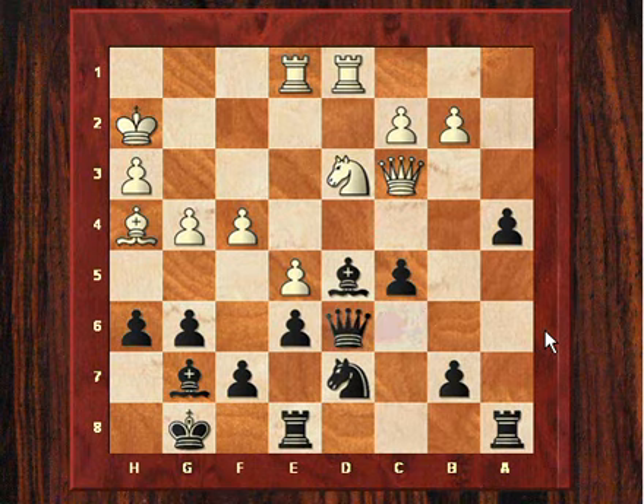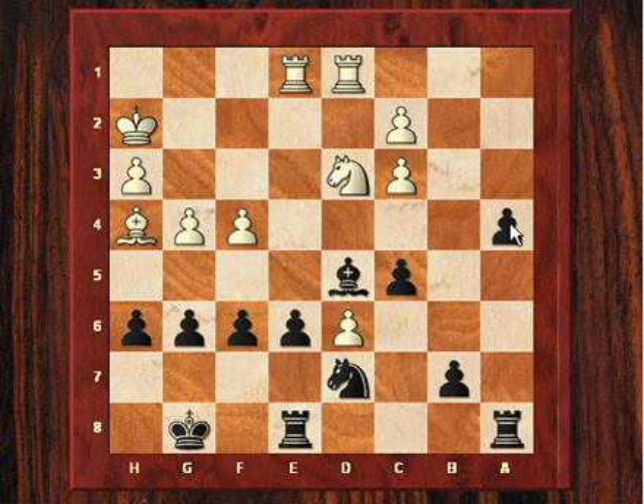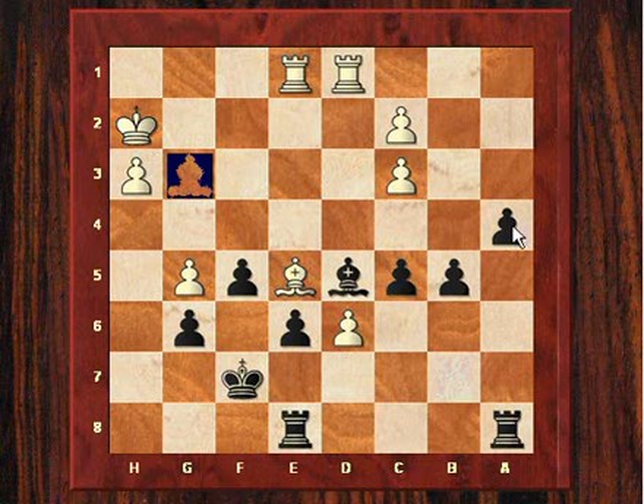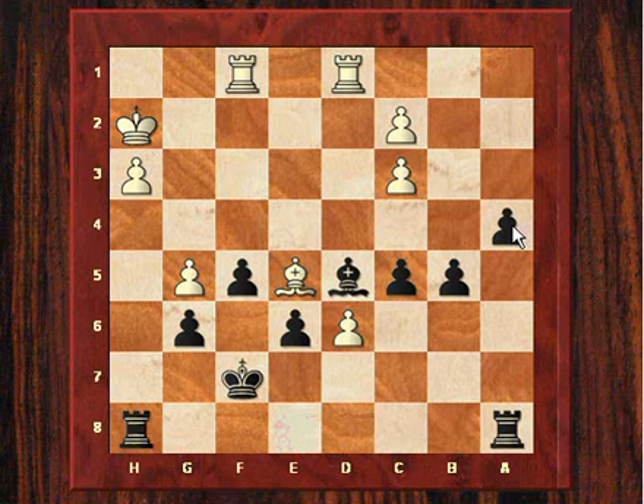Now after Qc6 we see a forceful and horrid simplification to the ending. After Nd6, Fischer plays Qxd6 exploiting this pin, so he's managing to get the queens off, which should in theory increase the value of this passed pawn - this a-pawn is getting more dangerous as we approach the endgame. Fischer offers the exchange sacrifice, because if he can pick up that pawn, his position will be really easy to play, and these two passed pawns are worth their weight in gold. So Spassky is already in trouble now really.